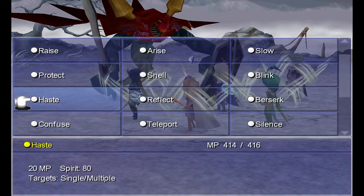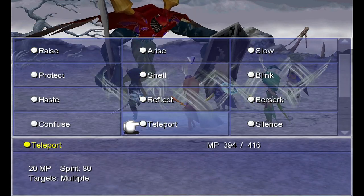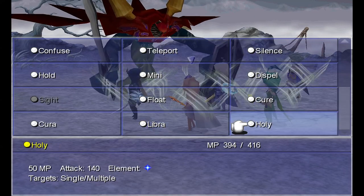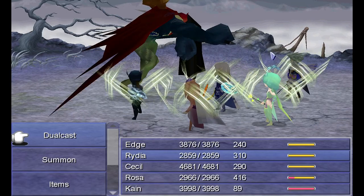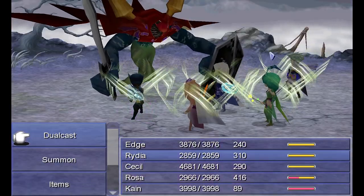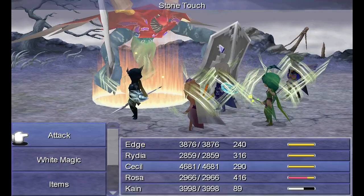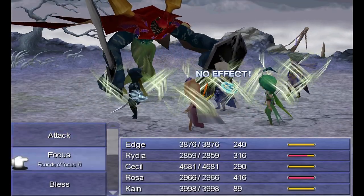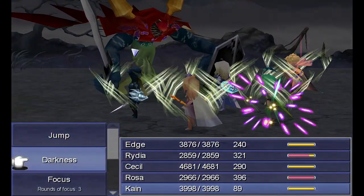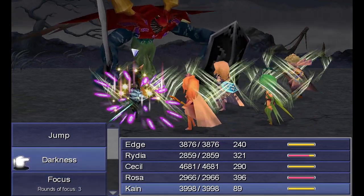We'll do Haste on everyone, just to be sure. This is the problem with having... you know what, Holy — why not? Darkness imprisoning me, all that I see... With Blink, his physical attacks aren't going to do jack. Bless is still going strong, that's good. It's very hard to tell if he has Darkness on — I think he does. Let's just jump.